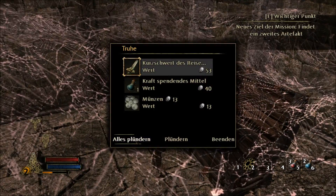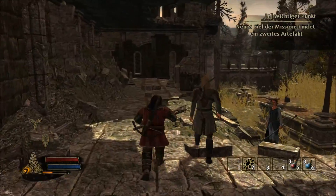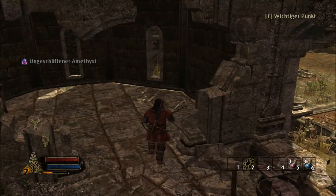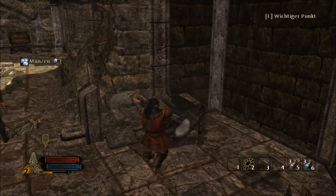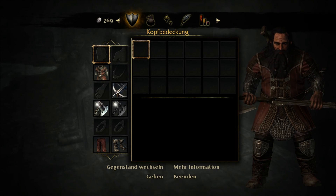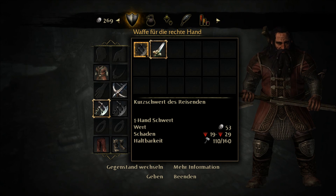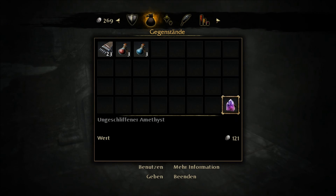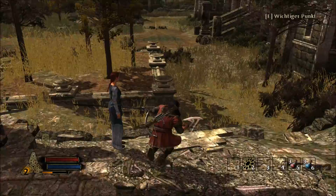Öffnen wir mal eine Truhe. Kurzschwert des Reisenden, Graf Spenden des Mittel, und ein paar Münzen. Da hinten haben wir noch ein Fass und eine Kiste, und noch mal eine Kiste. Was wir bekommen haben: ein Einhandschwert, weniger Schaden. Ich glaube, ich bleibe erstmal bei meiner Zweihandachse. Da haben wir den ungeschliffenen Amethyst. Schauen wir uns mal weiter um, ob es hier nicht noch irgendwas gibt.